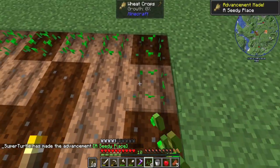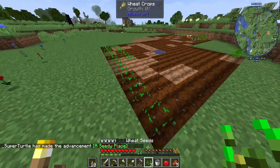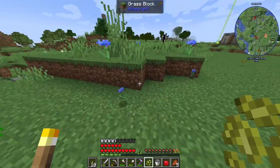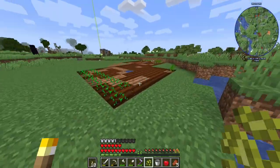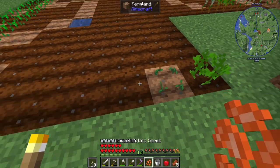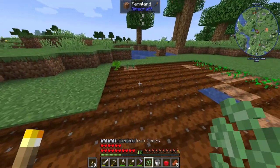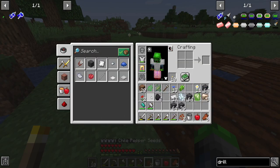And then we have our wheat seeds, which we need over here - this one's going to have a little bit more room because we need the wheat. Sweet potato over here - sweet taters. We got green beans going over here. We can't eat raw zinc, unfortunately.